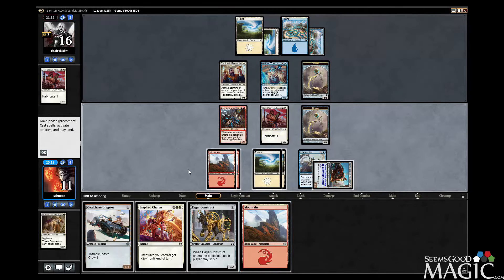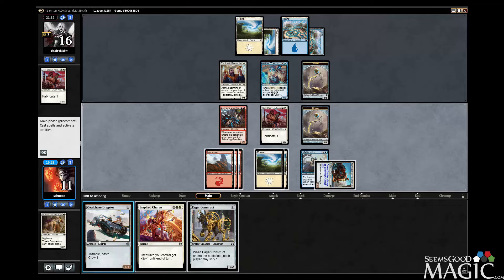This one wants to attack — it doesn't want to be a 1-1. We're not quite in Inspired Charge territory. Do we play out the Dragster and not attack with it and set ourselves up for an Inspired Charge next turn? That's a little crazy. Just attack with the Gremlins? I don't think Construct's the play, it's not strong enough. What if you Dragster, attack with everything? Do we die on the crackback? I guess not.